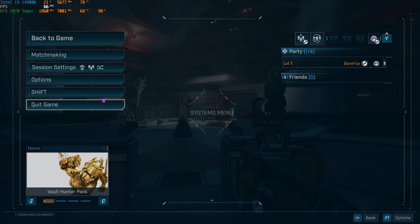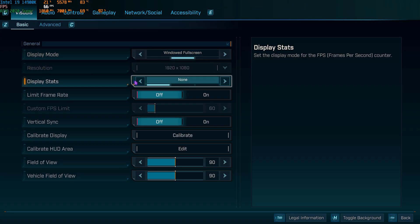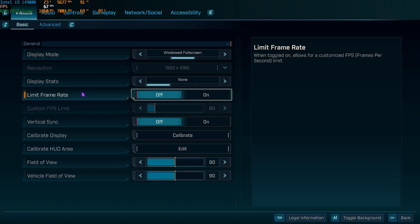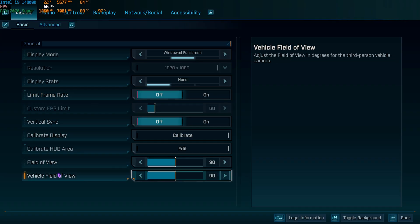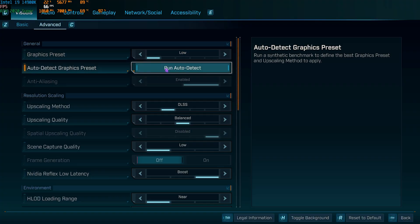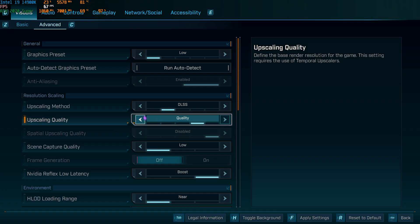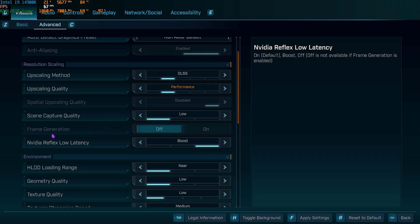Now for the best in-game settings. Press Escape and go to Options. Under Visual Settings, set Display Mode to Windowed Full Screen. Turn off Display Stats, turn off Limit Frame Rate, turn off Vertical Sync. FOV and Vehicle FOV should be at their defaults. Under the Advanced tab, set Graphics Preset to Low — you can run Auto Detect but it's not optimal. Anti-Aliasing should be on. For Upscaling Method, use DLSS for Nvidia or FSR for AMD. Set Upscaling Quality to Balanced or Quality; if you have a low-end PC, use Performance. Set Nvidia Reflex Low Latency to On + Boost. Frame Generation should be on if available — note it adds a little input latency.